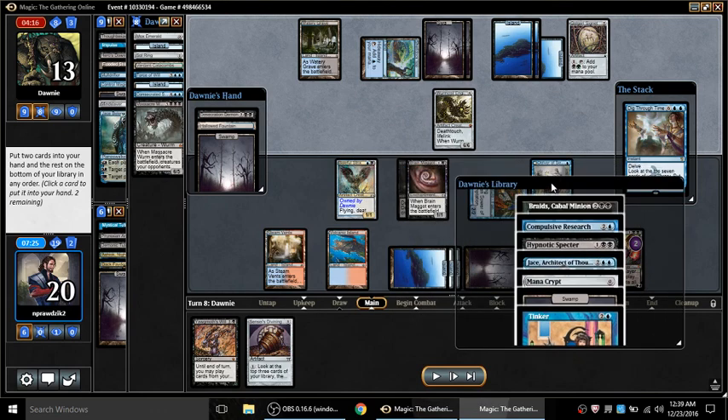I make him force me to draw my Sensei's Divining Top and kill his Jace. I'm digging through time - this is what's in his library: one two three four five six seven cards. I don't know the bottom card, but none of it actually saves him from losing. My plan is just to make sure he loses as fast as possible.